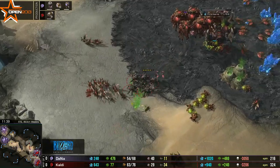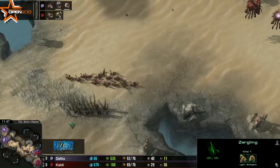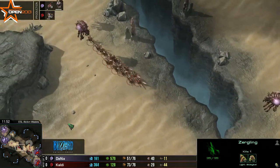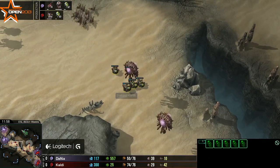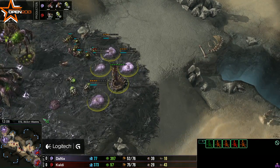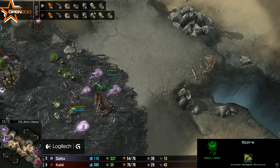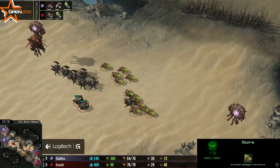Dana can't afford to lose mutalisks — it's going to be about 600 gas by the time that spire finishes, and Cowdy is going to try to hit before that point. But Dana has a brilliant read, getting down a ton of spine crawlers to make sure he's nicely defended. As long as he holds this off, the spire is basically an 'I win' button in this situation — Cowdy has only a queen for anti-air, no spine crawlers, no lair tech. Dana just needs to play this smart.